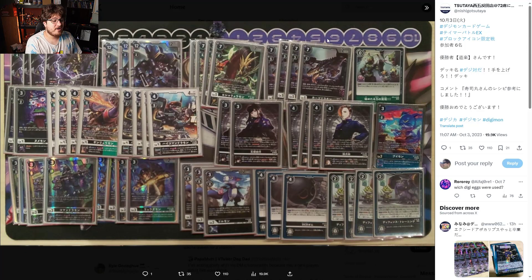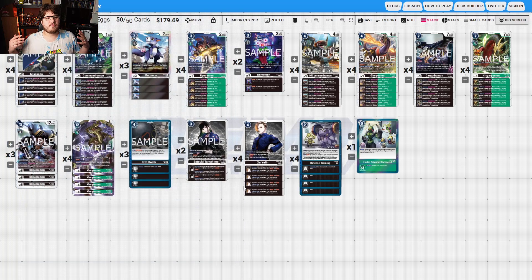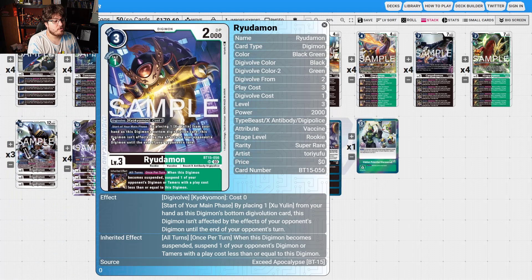Then we have the police deck — it's a fusion between D-Brigade and the new RyuTaMon support. OryuMon is quite interesting: when digivolving, if you have a Tamer with D-Police in its traits in this DigiEvolution, return one of your opponent's suspended Digimon and/or Tamers to the bottom of the deck. All turns, when this Digimon becomes suspended, you may play one Digimon with Beast or DigiPolice in its traits at 5,000 DP or less without paying its cost. All of these have D-Police, minus the DoruMon security boy.